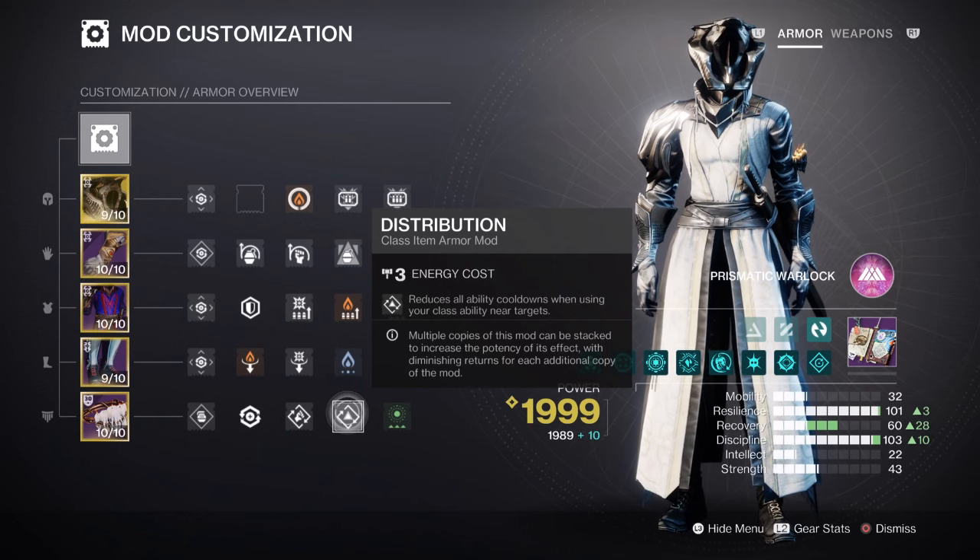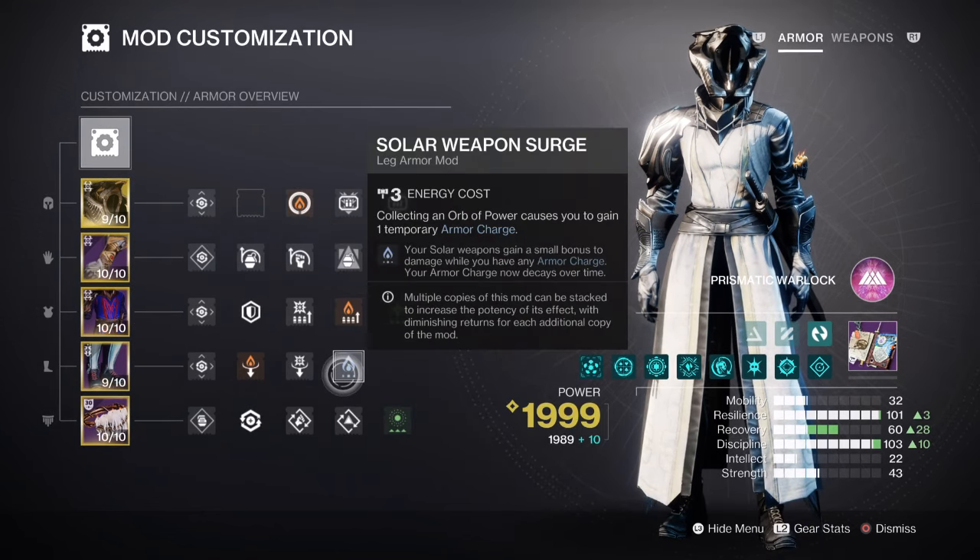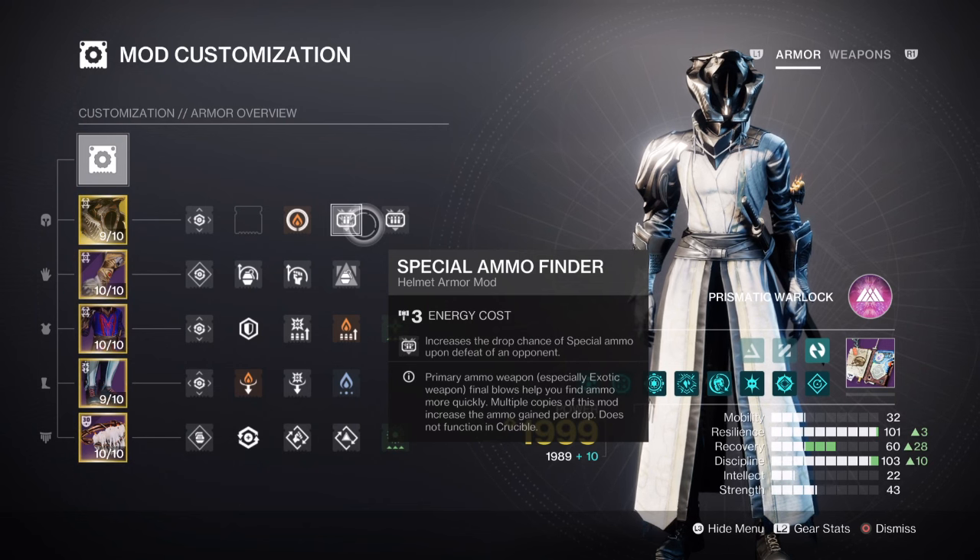Additional mods which are highly recommended: Charge Up times 1 for a plus 1 armor stacks we carry, Solo Weapon Surge times 1 for a 10% solo weapon buff. Lastly, having Heavy and Special Final mods — Reserves and Scavenger — are also highly recommended for the weapons we are using. I would heavily advise you look into this quite a lot, just to make sure that you have enough ammo for the Trace Rifles as they do burn through quite quickly.